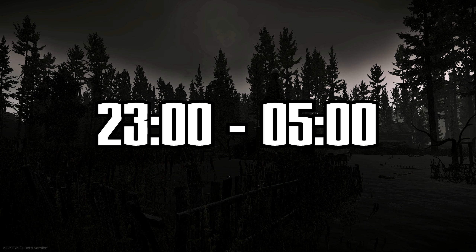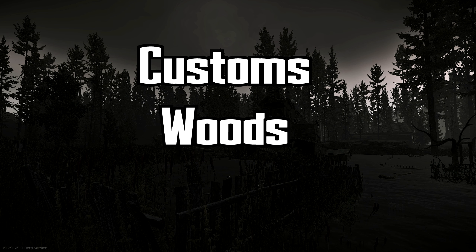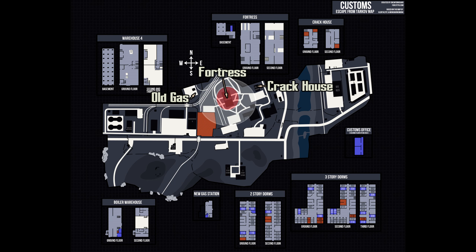Cultists spawn at night between the hours of 23 and 5. They can be found on the maps Customs, Woods, and Shoreline, with more maps likely in the future. On Customs, you can find the cultists at the new construction building, commonly known as Fortress. You will find them also roaming the surrounding area in the bushes down by Crack House and also the train tracks near Old Gas Station.